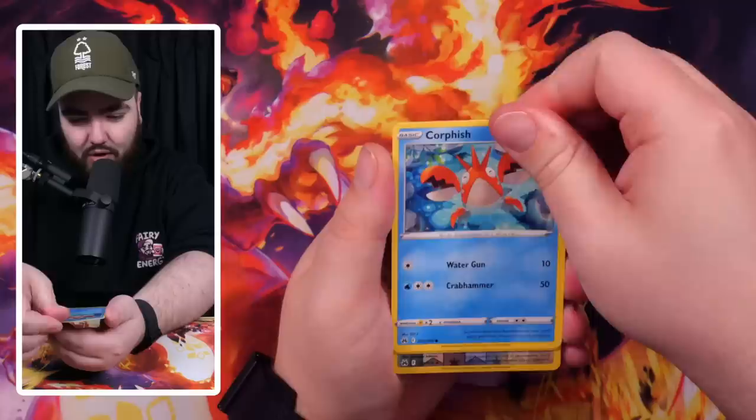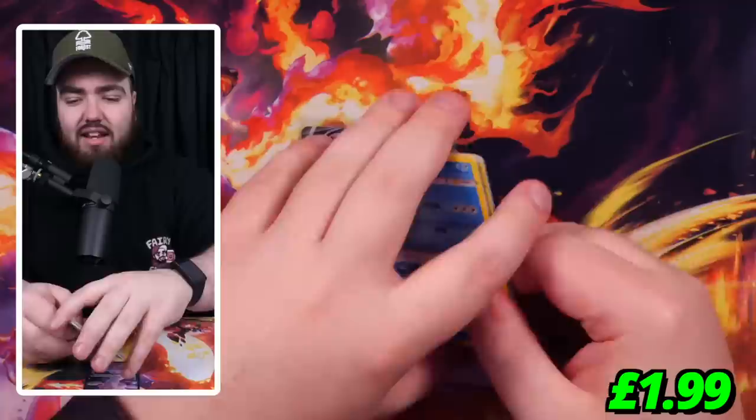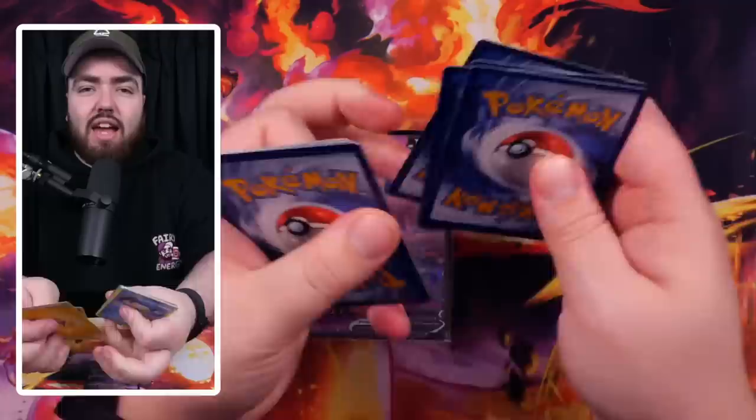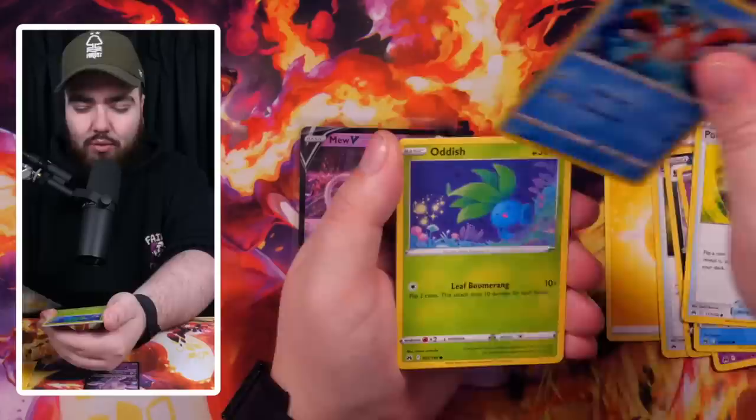We have Rare Candy, Dustclops, Energy Switch, Galarian Meowth, Wailmer, Shinx, Corphish. Oh, we got something — no, just stuck together. Point yard double and a new V. We did get something! Let me know in the comments what you think will be the best tin. I think the English variant — the four-pack tin of the Galarian Moltres — will be the best tin. Let me know what you guys think in the comments.